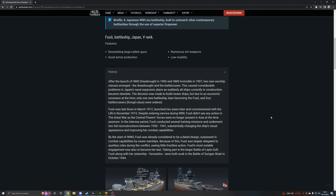It's the Fuso — a battleship for Japan at Rank 5. It features devastating large caliber guns, solid armor protection, and numerous anti-air weapons, but its drawback is its low mobility.